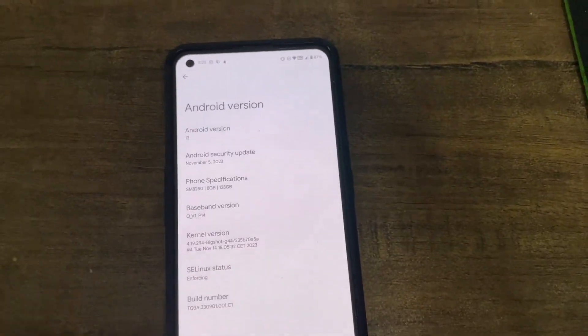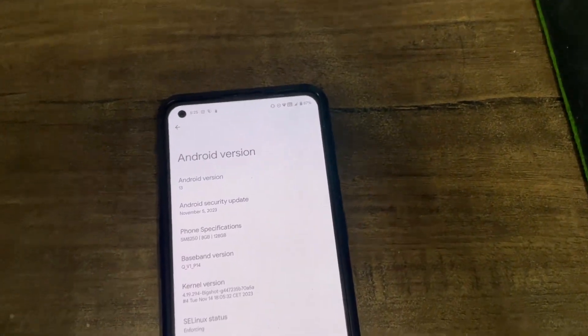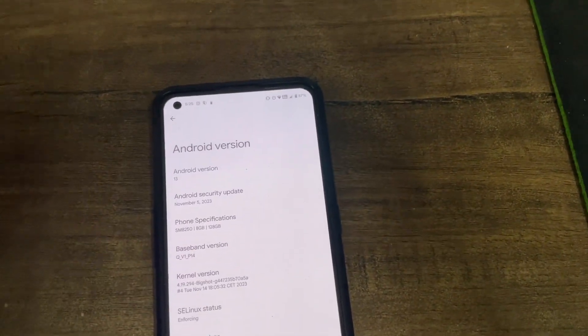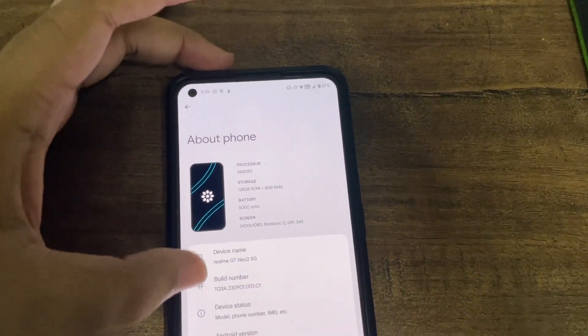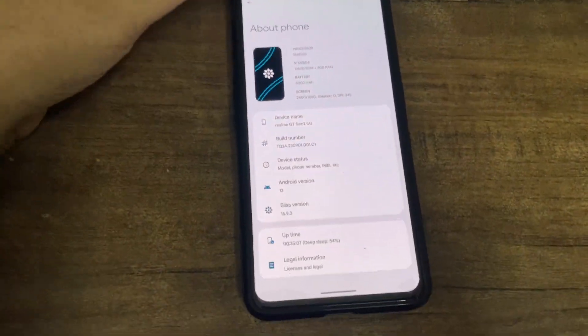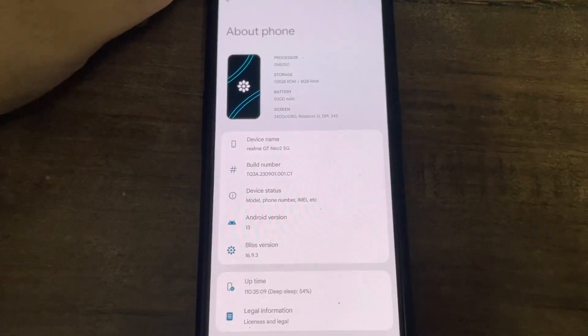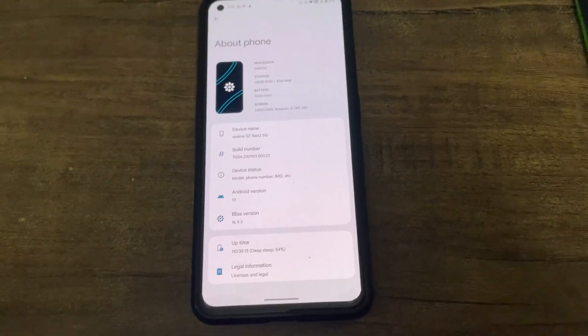Back with another video. I've been using Bliss — it's perfectly stable, guys, you can definitely try it. There were issues with the build number, but it's fine. It's saying 'please stay from this device' but it's perfectly stable. You can expect a screen-on time of six to seven hours without gaming, and with gaming like BGMI.